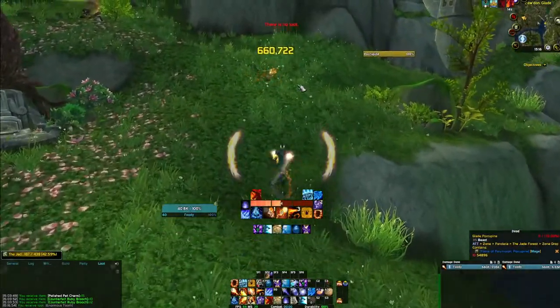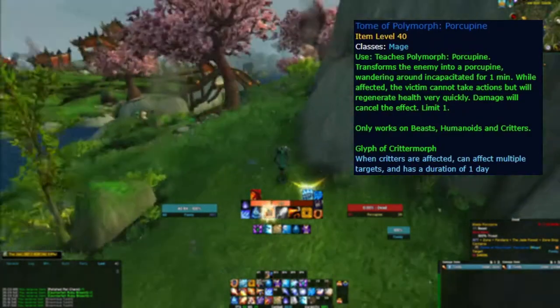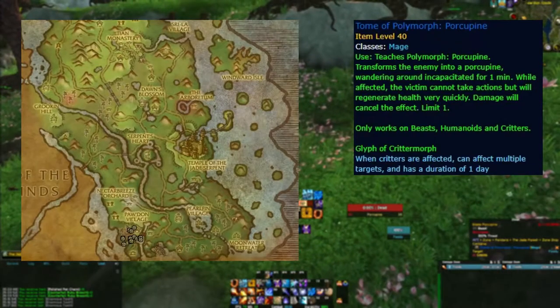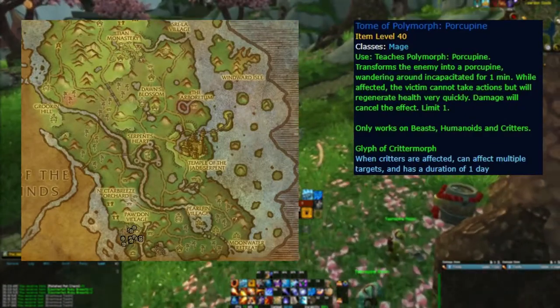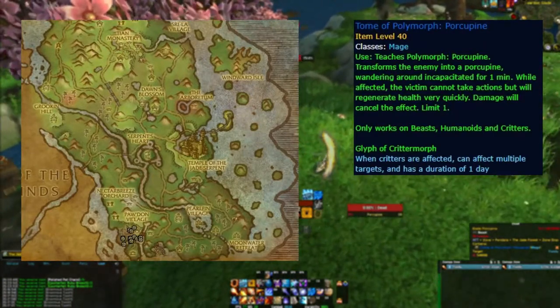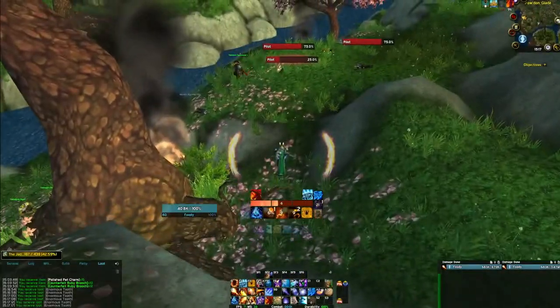Next up is the Tome of Polymorph: Porcupine, which makes your polymorph take the form of a porcupine. The farm is very straightforward but you need to be a mage. The item drops from porcupines in Pandaria. The drop rate is 0.1 to 0.3%, really good for the price range of 60,000 to 80,000 gold. In Jade Forest we are interested in Glade and Smoky Porcupines. In Kun-Lai Summit we are looking for Lowland and Razorquill Porcupines.